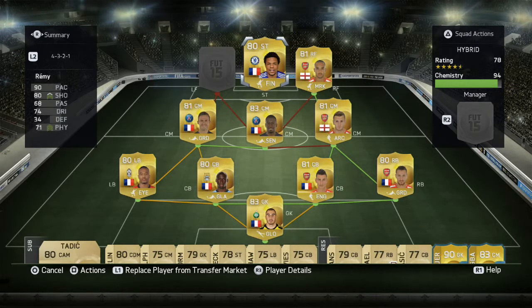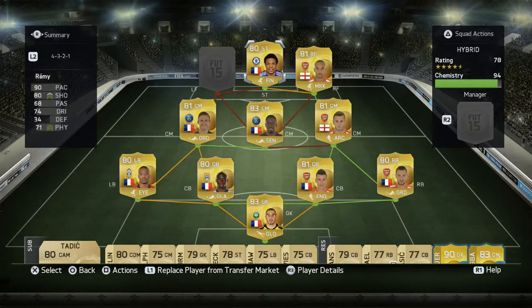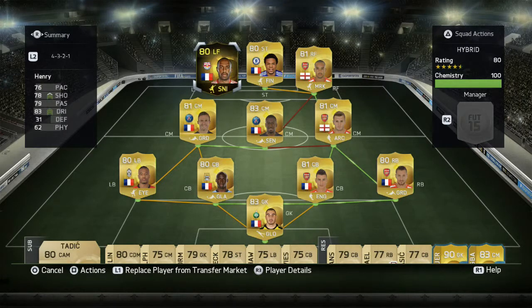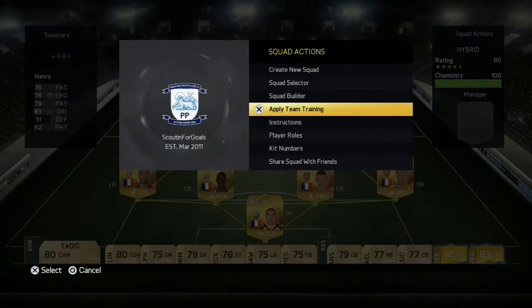I've used Remy before in a 4-2-2-2 formation and didn't like him, but in this formation he fits so well, especially with the instructions I've given him. Then at left forward we have the king — in-form Thierry Henry. Absolutely incredible on this game — if you haven't used him, I suggest you buy him. I wouldn't recommend using him at left mid or left wing because he simply doesn't have the pace for that, but his other stats really make up for it: 78 shooting, 79 passing, and 83 dribbling. Players just can't touch him — he's so silky and skillful on the ball.